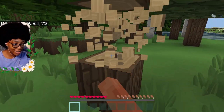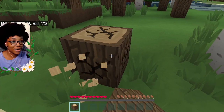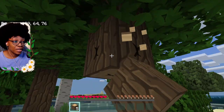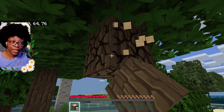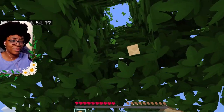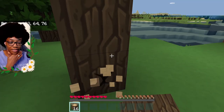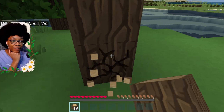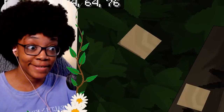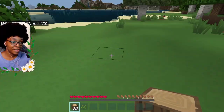I need wood — that's the first ingredient for almost anything I want to make. Then we need coal; those are like the two main ingredients for making torches. Let's get at least 20 blocks of wood and then try to find some coal before it gets too dark and monsters start attacking. We got all our wood, we got some kind of seeds — maybe we can plant that for food. And there's an apple over there!